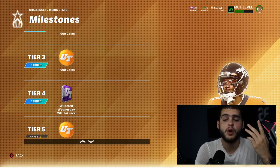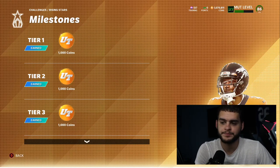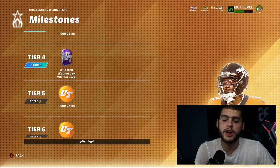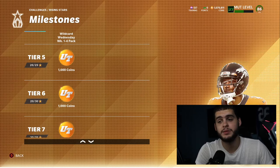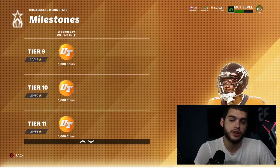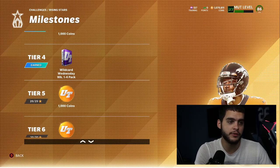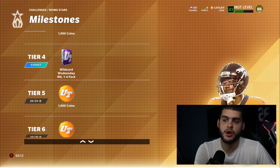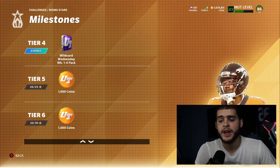Wildcard Wednesday weeks one through four — once you get to tier four and so on, they're going to give a player every four weeks, so every month you get a free player. You'll be one week behind for the rest of the year, so make sure you're playing this weekly. If you miss a few weeks, before you know it you'll be getting outdated players. If you stay up to date you're going to get top-tier players like Patrick Surtain at 90 overall. If you fall a few weeks behind, you'll be getting an 89 or 90 overall when we already have 93s in the game.